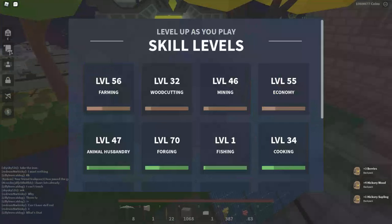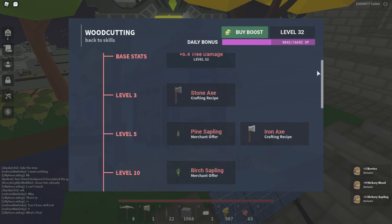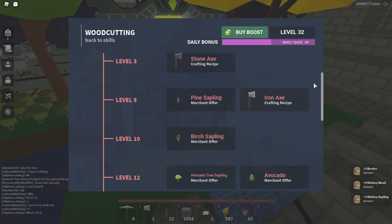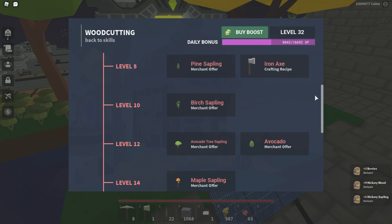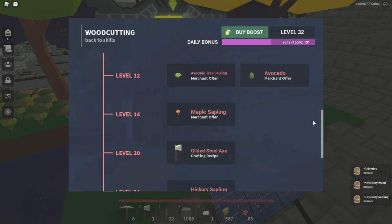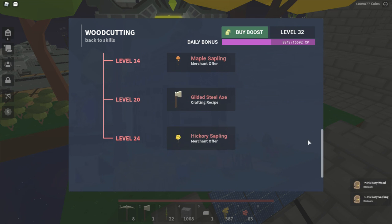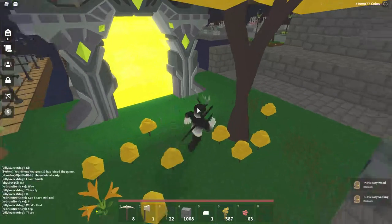For wood cutting, your base stats go higher as you level up. Level 3 is stone axe, level 5 is pine tree sapling and iron axe, level 10 is burnt sapling, level 12 is avocado tree sapling and avocado, level 14 is maple sapling, level 20 is gilded steel axe, and level 24 is hickory sapling. They changed it so you no longer need the required level for the gilded steel axe and pickaxe.